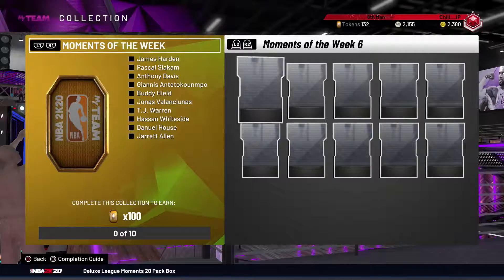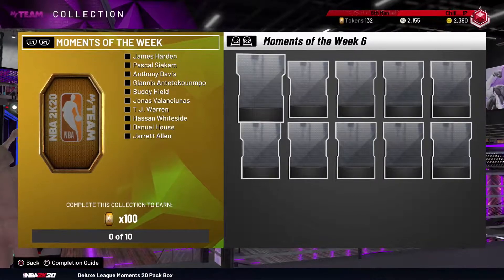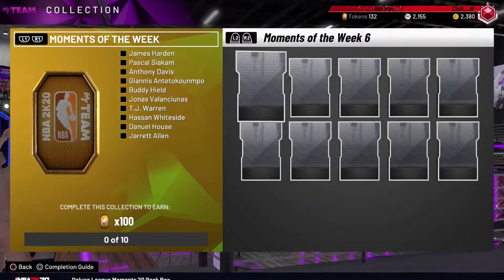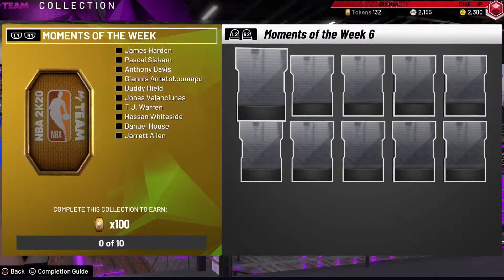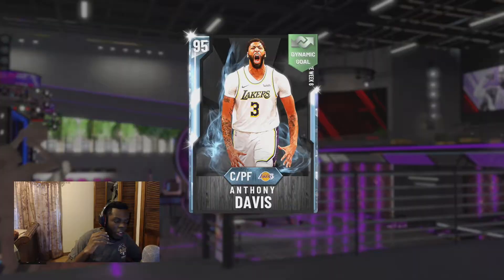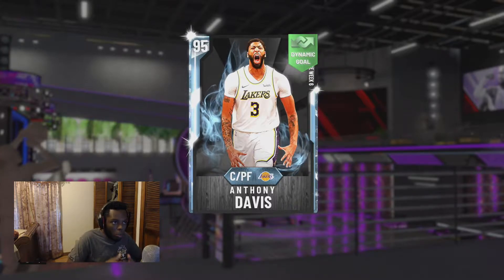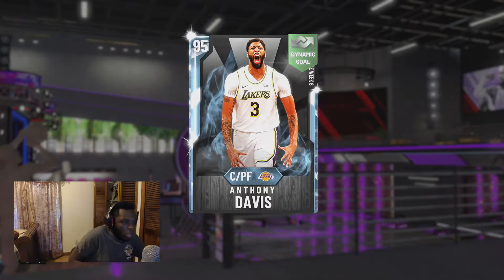Hey guys, it's ChillIP and 2K dropped one of the best moments batches we have ever seen. So many good cards. I decided to open a few packs myself and I was able to pull this diamond Anthony Davis right here today. And if you look at this card, it's a huge upgrade from the previous moments cards. Moments cards are finally getting better. Very usable. Let's just go ahead and check out the stats right now.